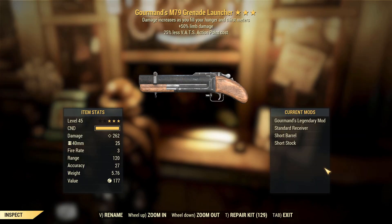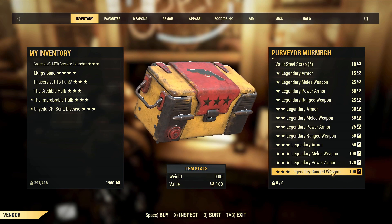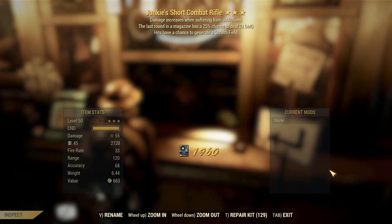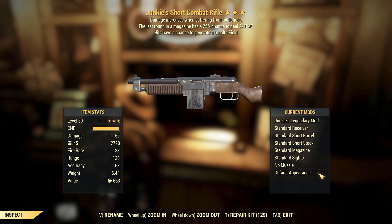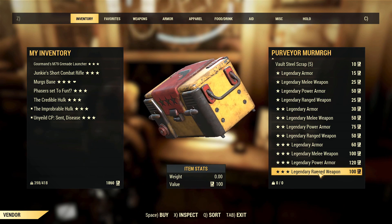Well that is not interesting. Gormon's 50 limb damage, VATs action point cost grenade launcher — very meh. Junkie short combat rifle with last shot and stealth field. Not a bad weapon, not particularly the best either. Last shot is definitely a decent effect to have on an assault rifle for sure.